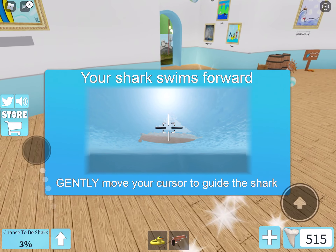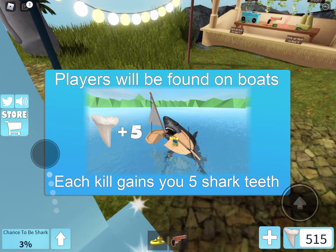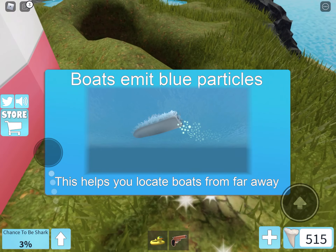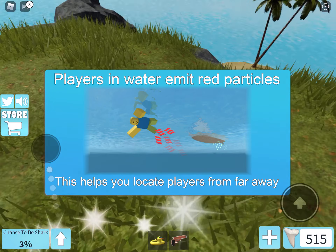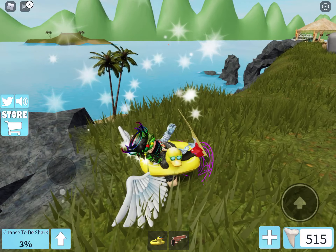We have been chosen as the shark. In one minute you will be released into the ocean. Your shark swims forward — jump with your cursor. Players will be found on boats, each kill gains something — I can't read it, guys. Red particles help you locate players from far away. Let's get our ducky boat.